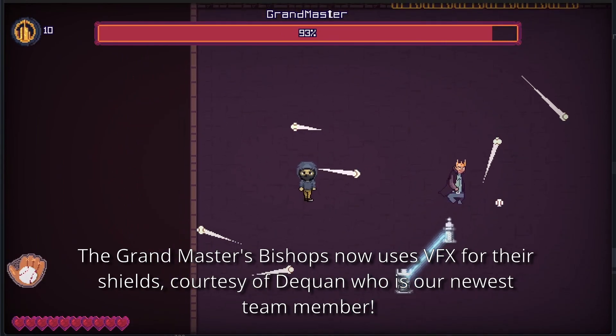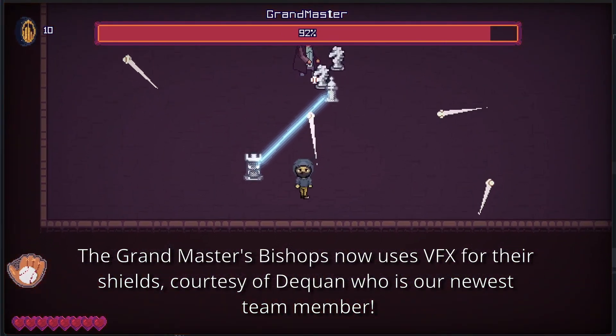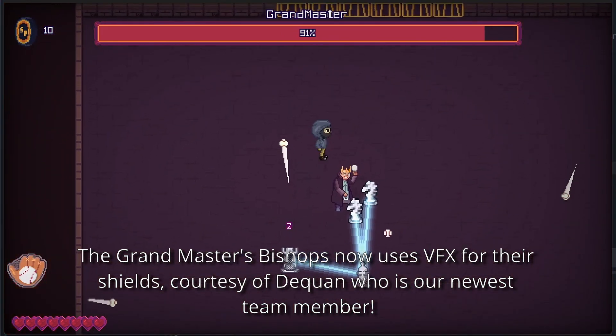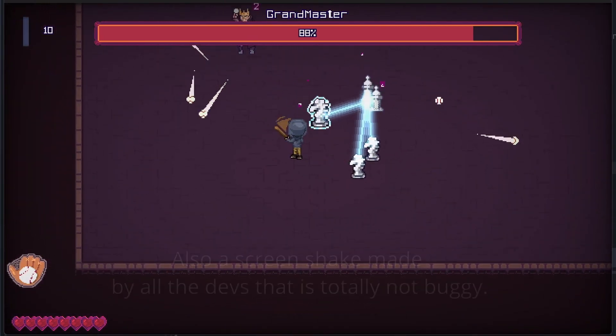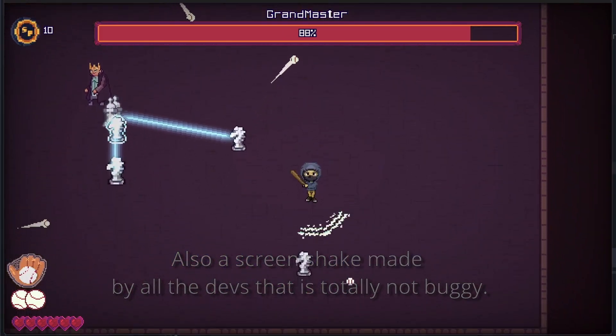Here is the Grandmaster boss fight, and as you can see, there are new visual effects that run from the bishop. This was courtesy of Daekwon, and there's also a screen shake whenever you get hit.